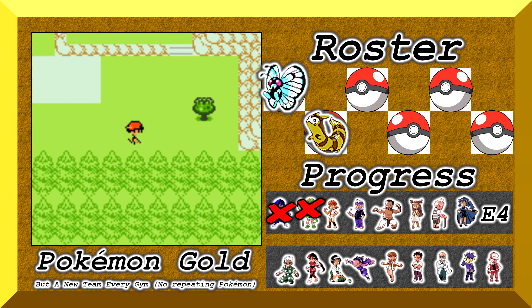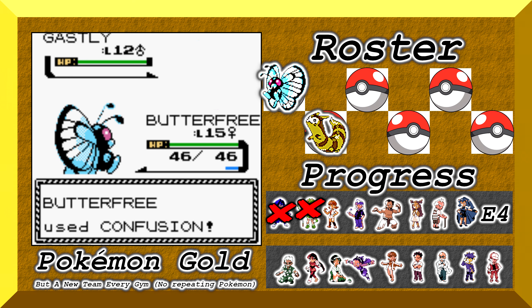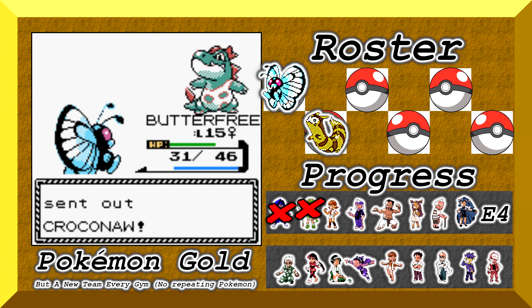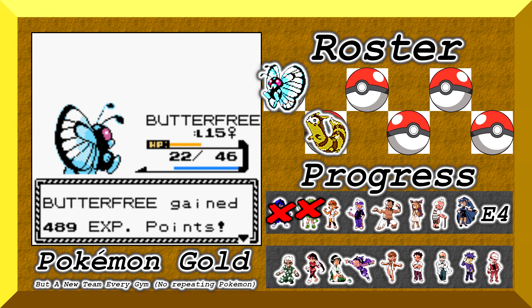After grinding the team up to around level 10 to 16, I head off and beat my rival so I can enter Ilex Forest. The rival fight really isn't too hard. He leads with a Ghastly, which my Butterfree nukes with Confusion. Next up he sends out Zubat, likewise nuked by Confusion, and finally his Croconaw, which I put to sleep with Sleep Powder and then spam Confusion.